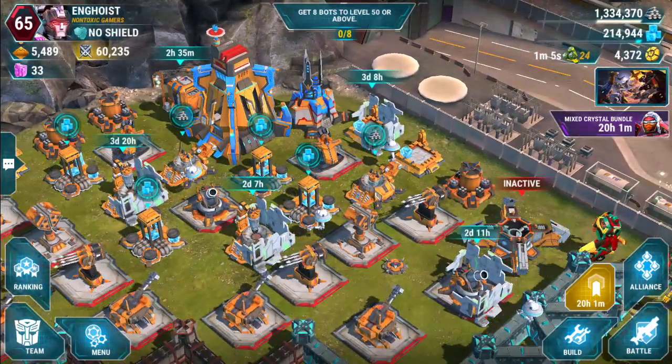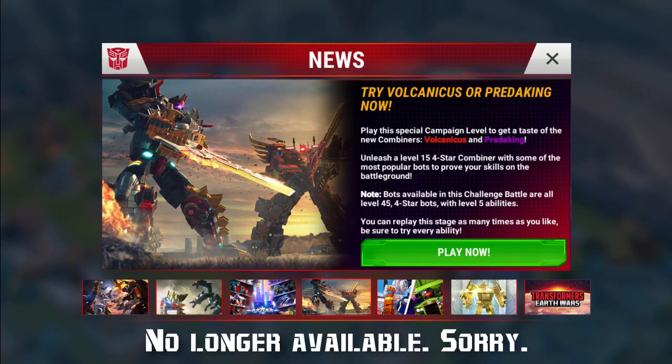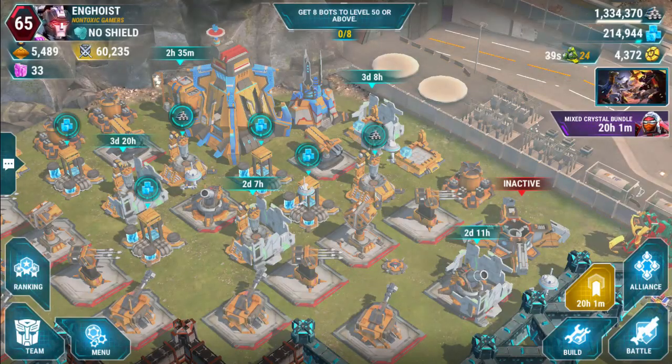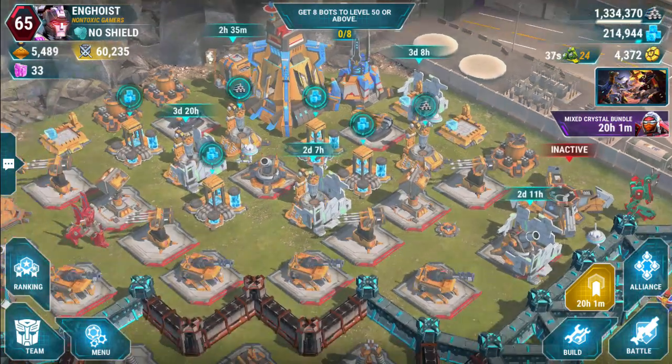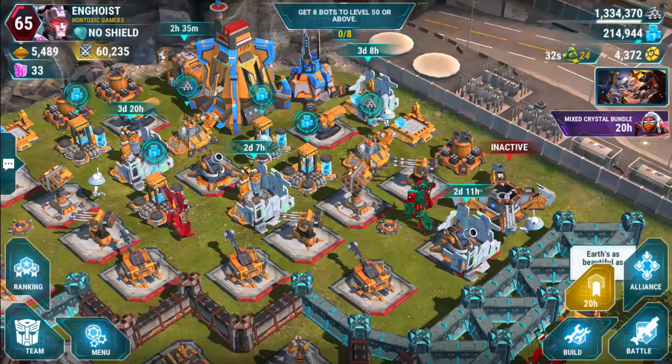Like I was saying before I got interrupted by the story — if you don't have the bots for Volcanicus or Predaking, you can go into the news section, tap 'Play Now,' and actually try them out at a high level. I think they're like max level 4-stars — level 15 four-star combiner. You get all of them plus some extras, so go ahead and hop over there and try them out. In the meantime, I think I'm going to take him for a spin.